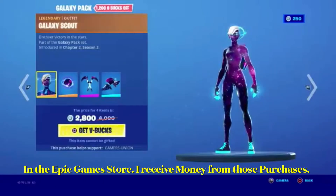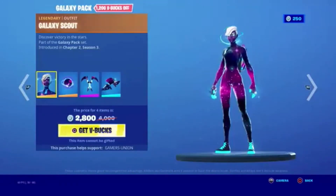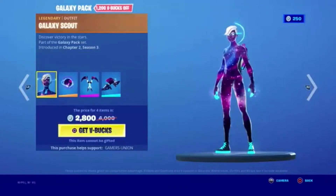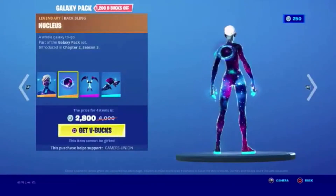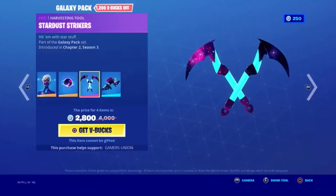Galaxy Pack for 1,200 V-Bucks. Legendary Alpha Galaxy Scout — Discovery, Victory in the Stars — part of the Galaxy Pack set, introduced in Chapter 2 Season 3. The price for all 4 items is 2,800 V-Bucks. Legendary Blackwing Nucleus — a whole galaxy to go — part of the Galaxy Pack set, introduced in Chapter 2 Season 3. Epic Harvesting Tool Stardust Strikers — hidden with star stuff — part of the Galaxy Pack set.